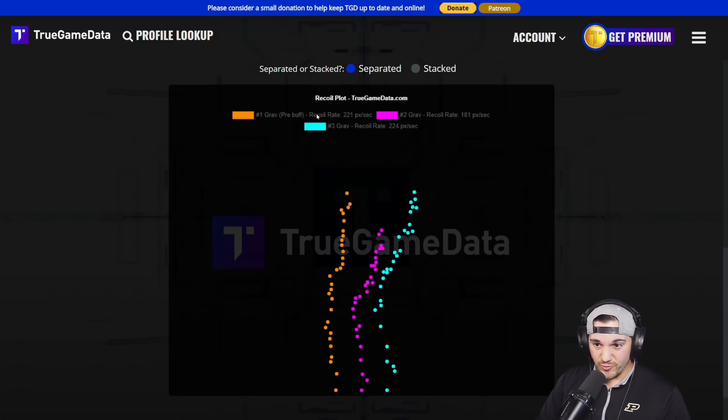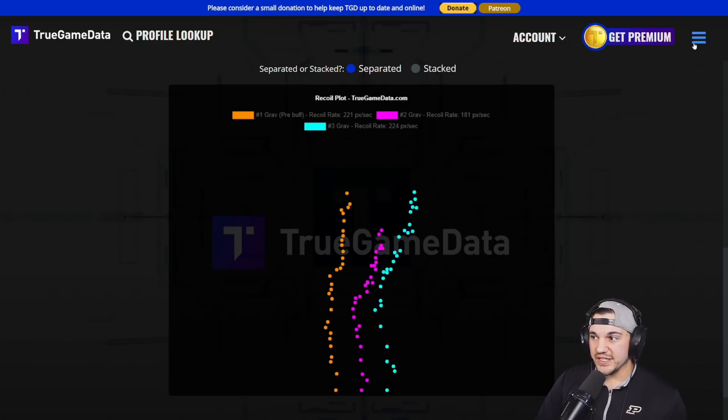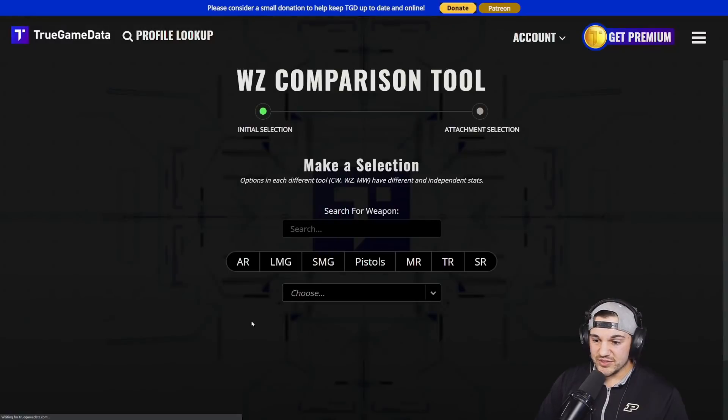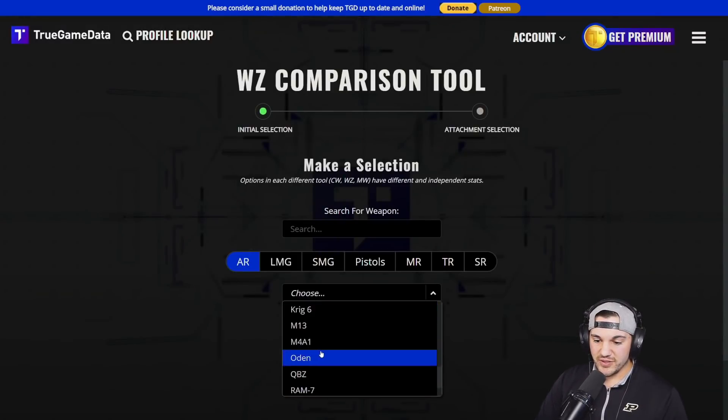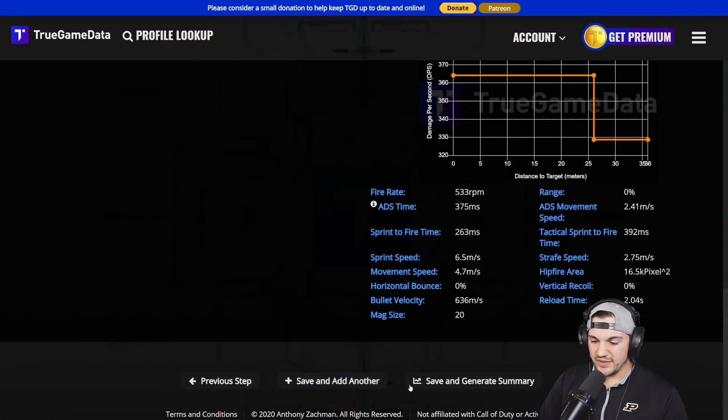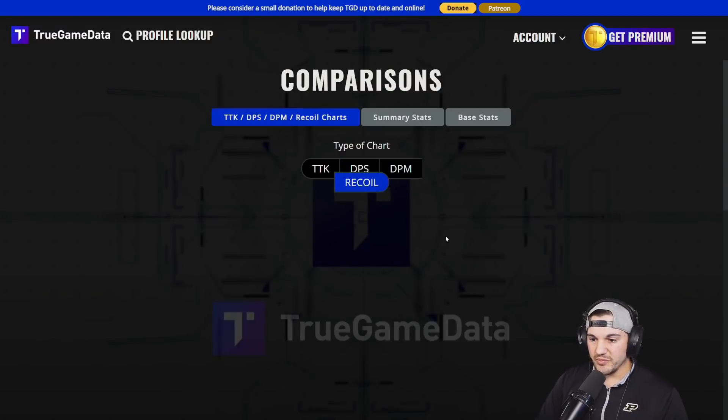The recoil rate shown here is essentially how fast you have to move your mouse — or how far you have to hold your thumbstick down — to correct for that recoil. The new premium feature will contain that data for all guns. I'm going to add what I think is the most meta gun right now, the EM2, to this plot for comparison.